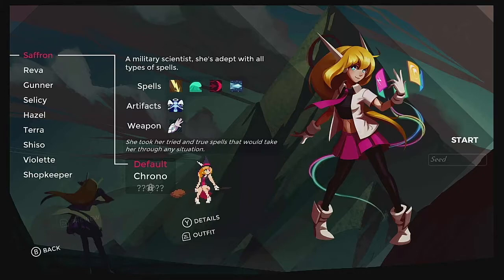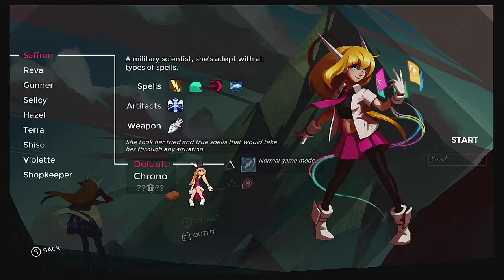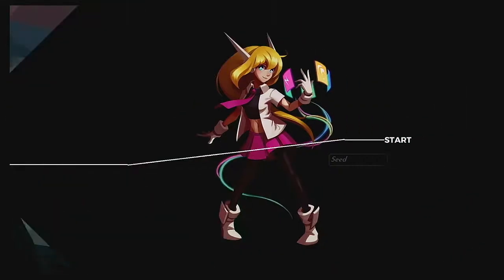Because it's a roguelike, the first area is selected for you randomly. We might get the ice area one, we might not. If we don't, I will just skip ahead to when we do. So let's just jump right over there.